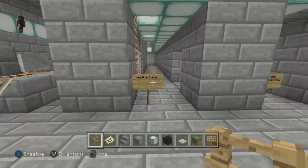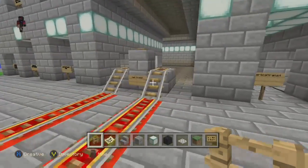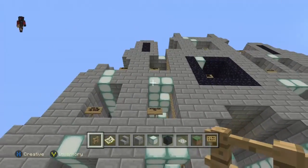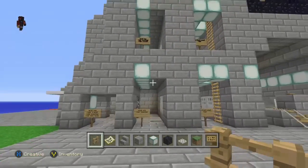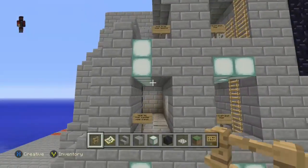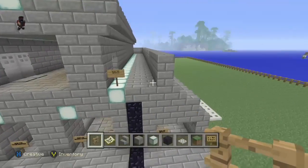You have the Vertical Transit here, which is literally exactly what you'd think — main transit is a big empty room for mine carts. Vertical Transit Rear over there, Level 1 Rear Supplies with more arrows, and Level 1 Rear Transit. Rear Supplies and Rear Barracks will be for beds and whatnot — basically just supplies.